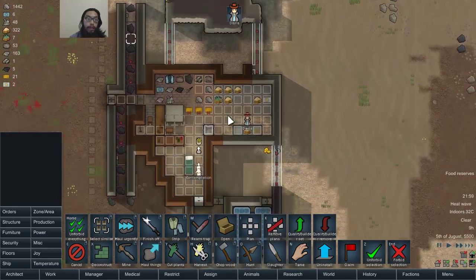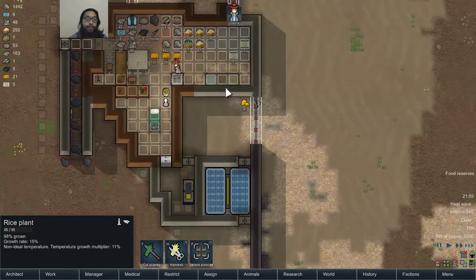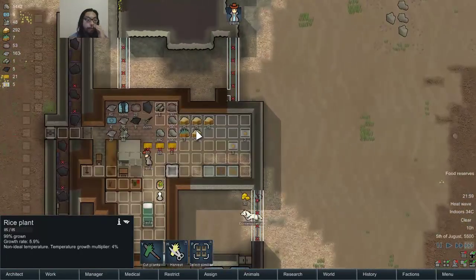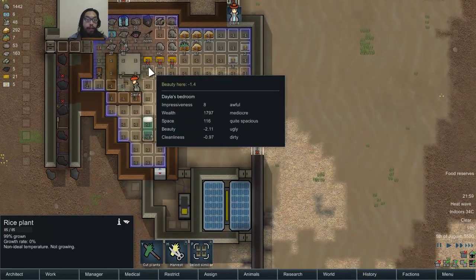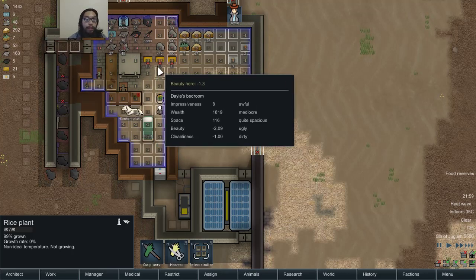I can also expand this. I have a basic defense set up, so I think I'm good for now. I hope so. Beauty and impressiveness are going up, cleanliness going up — everything is going up.